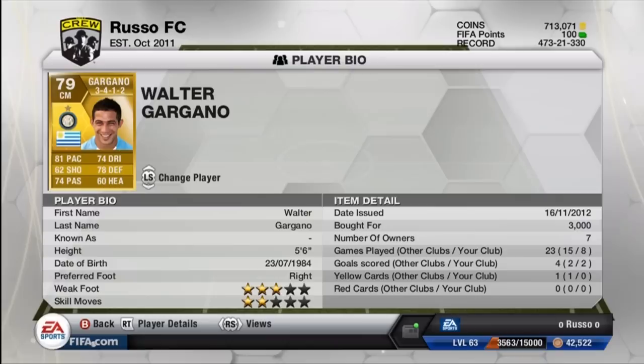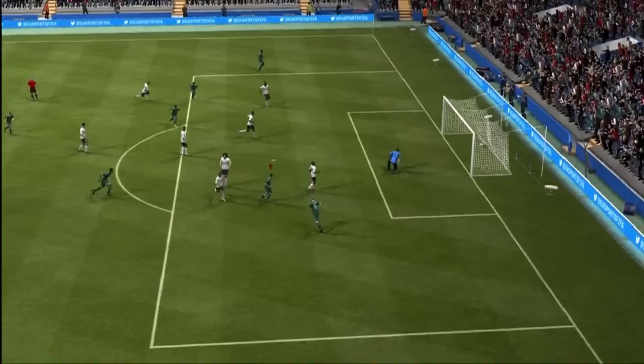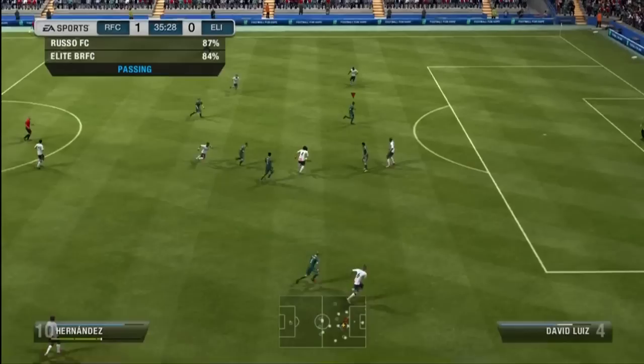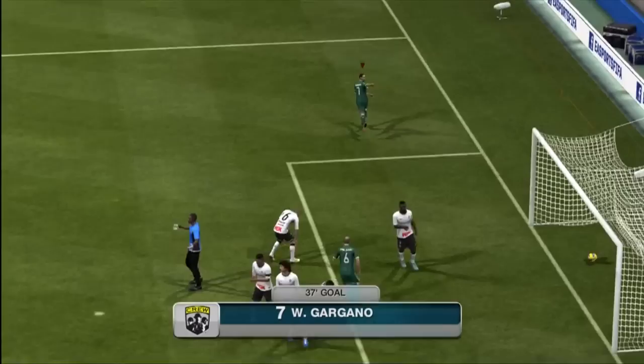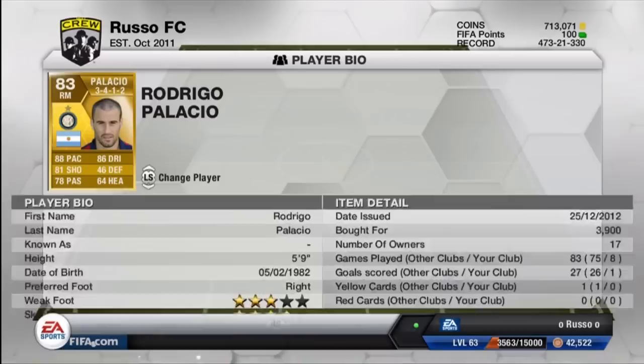Moving on to the next center mid, we have a converted CDM — and I don't know how people don't notice this card. It is phenomenal: Walter Gargano from Inter Milan. 81 pace, 74 dribbling, 62 shooting, 78 defense, 74 passing, and 60 heading — 79 overall rated. What a fantastic card. He was very good on the ball and slotted some goals away. A very pacey, defensive CDM that we converted to ACM. He held down the midfield fantastically, and I can't even imagine using him in a 4-2-3-1 or 3-5-2 — 81 pace as a defensive mid is insane.